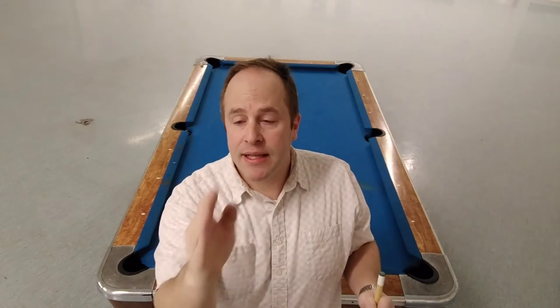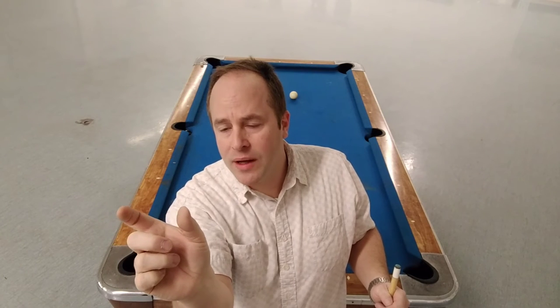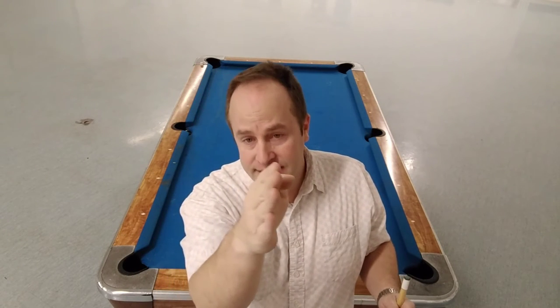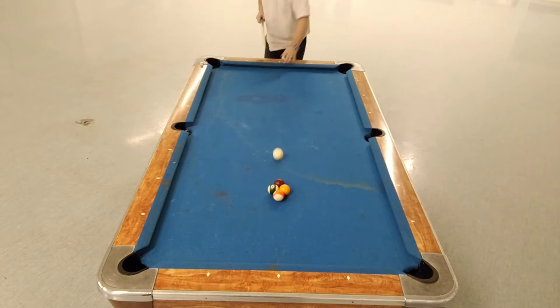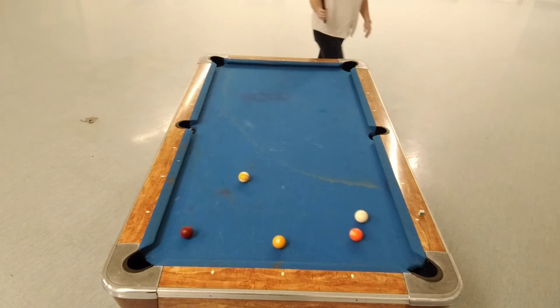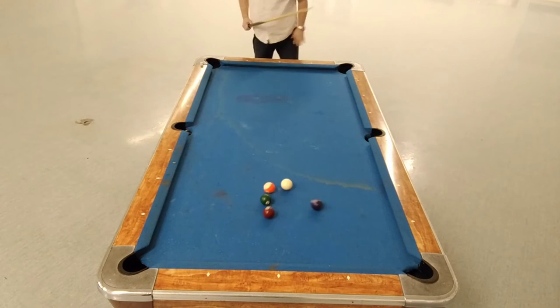The key to winning at this thing is all in the break. An easy way to do that is to line the cue ball centered on the table, lightly offset it to one side. Strike the lead ball on the opposite side and you get a nice even ball distribution.